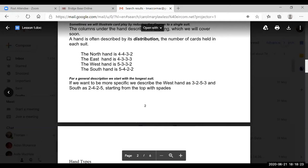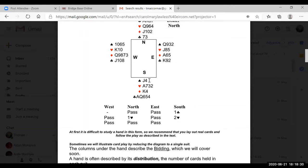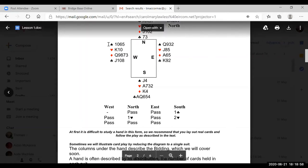We'll look at the hand on Zoom. South has two spades, four hearts, two diamonds, five clubs — so the distribution is two-four-two-five. And west's distribution? Three spades, two hearts, five diamonds, three clubs — so three-two-five-three.